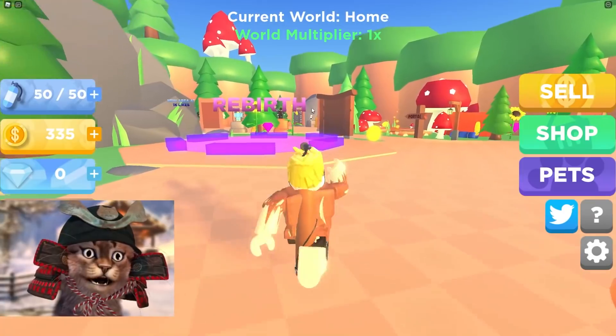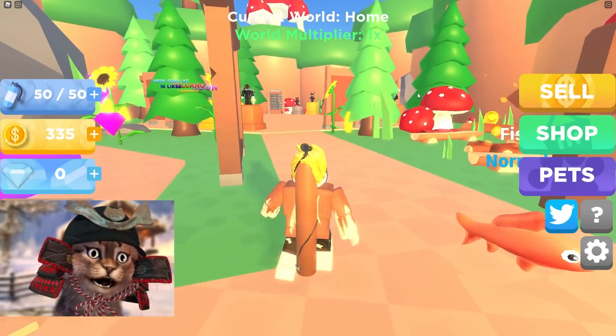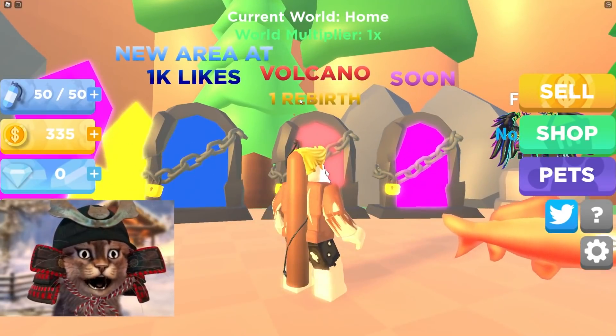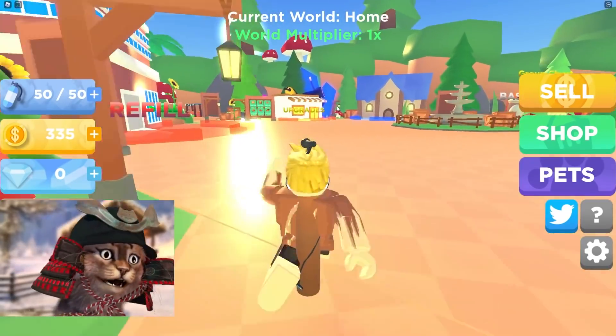There are portals, which means we can go to different worlds. Rebirth — we increase our multipliers. There's another world: new world at 1k lakes, and at one rebirth we go to the volcano. We gotta go fast so we can get on this leaderboard, guys.